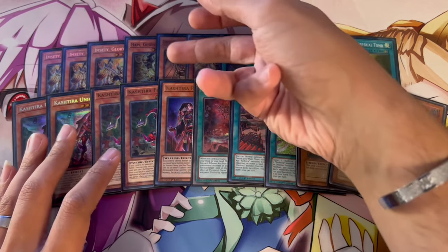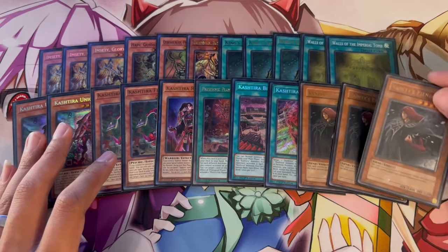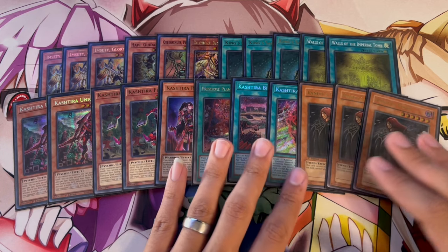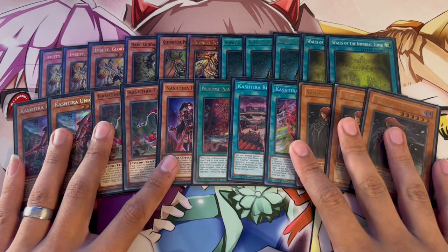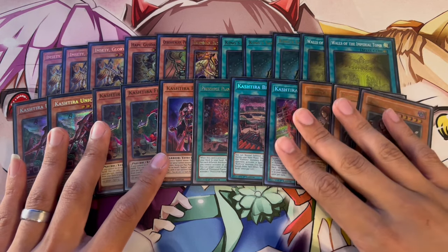People are not really on Droplet as much anymore — Imperm is more popular. If your opponent does have the Imperm, they have the Imperm. Of course you're going to be backing this up with a lot of other cards. But Vanity Fiend is absolutely insane being able to stop your opponent from special summoning.